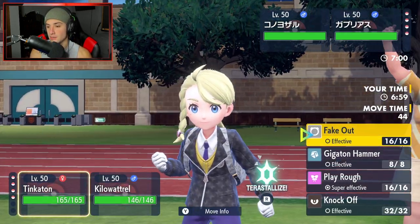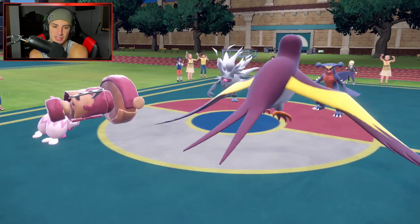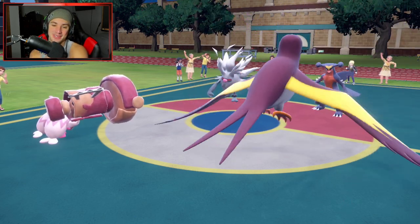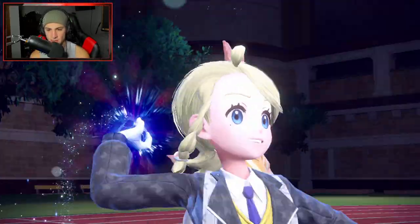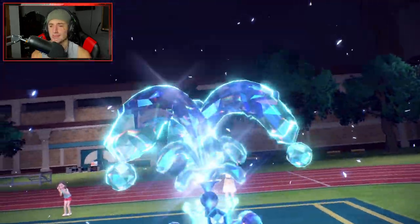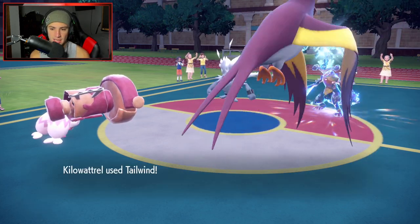They end up going Annihilape and Garchomp lead. I figure I just Fake Out the Garchomp — it's a free Fake Out. He could protect but I feel like we fake out regardless, and set up Tailwind to get after the battle. Shiny Tinkaton is looking nice — extra pink, which is absolutely dope. He ends up Terastallizing Garchomp straight into Ground and then Water. Now I can just Thunderbolt. He's going to Terastallize into Water and we just Fake Out and take complete speed control. That's Rough Skin so Tinkaton takes some damage. Tailwind is out and speed is on our side.